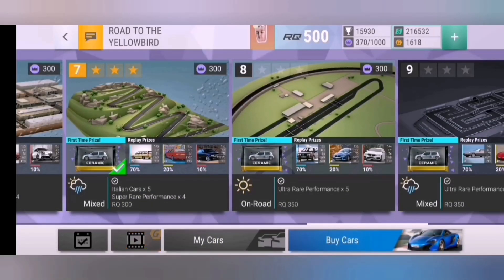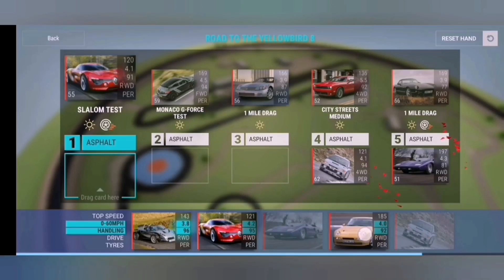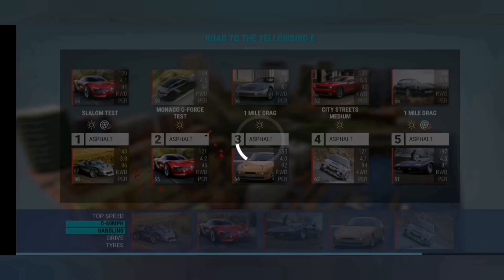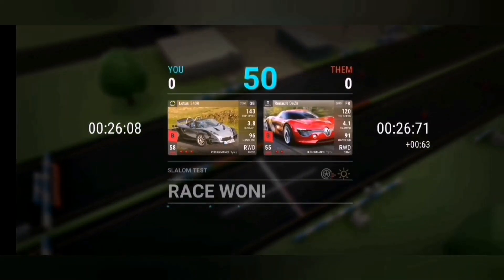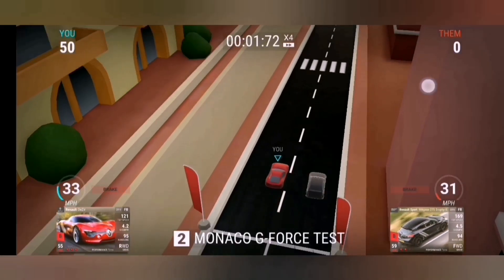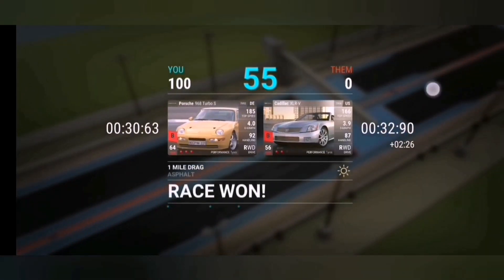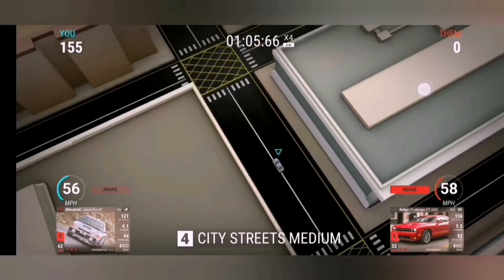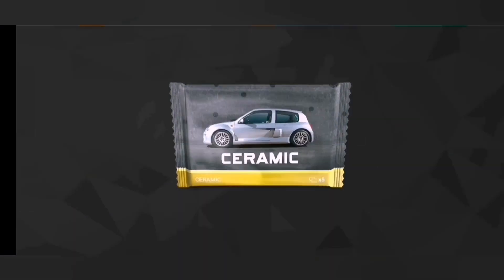Let's move on to round eight. Ultra rare performance times five is required for rounds eight, nine, and ten. If you're at this stage, you've got these sorts of cars — the twisty cars you need to win, and the drag cars as well. That just obliterates it. Round eight complete.